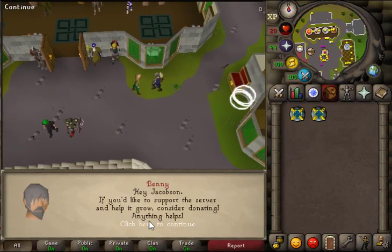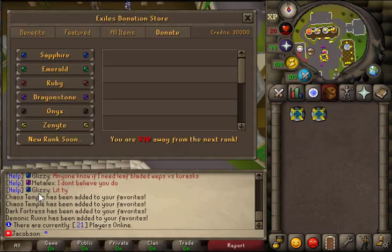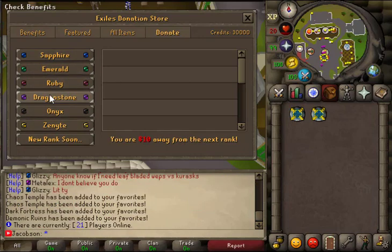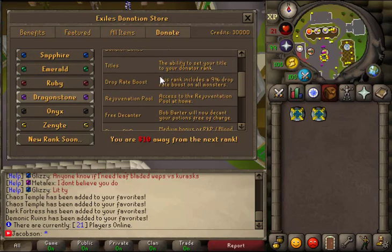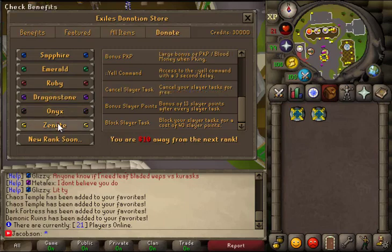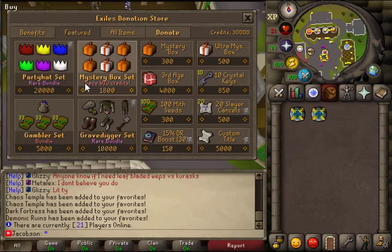There's Benny the donation manager — 'Hey, if you'd like to support the server and help it grow, consider donating.' It looks like we've got a lot of donors. The highest rank I've seen is purple — dragon rank. The coolest part is how it displays all the benefits of donating. It goes from $10, $25, $50, $100, $250 up to $500, which is reasonable — not like some servers with a $5,000 or $10,000 rank.